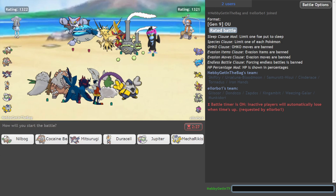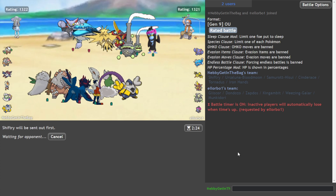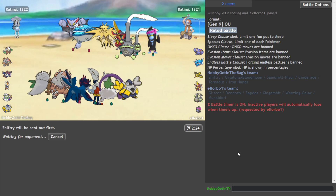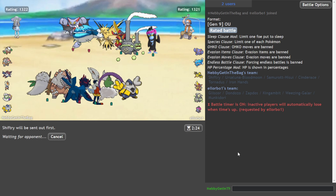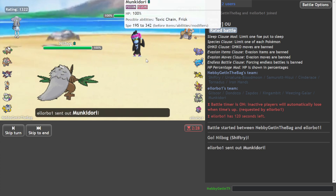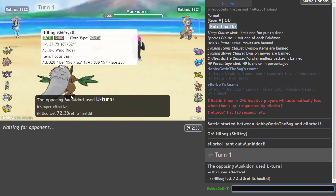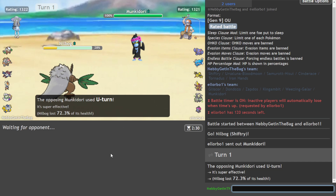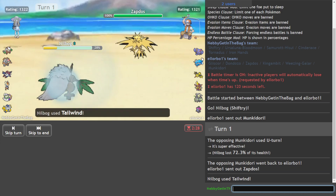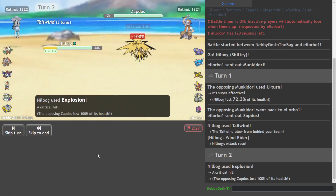Oh, what's this? This is fairly bulky. I think we can definitely do the Shiftry lead here, get rid of something. I mean the worst he does is go with like Monkey Dory or something and poison me. But we'll see. Let's find out, boys. U-turns out — no poison, thank the lord. Alright, there's Zapdos. Zero chance he's running Terra Ghost, so we may as well go boom, get rid of that thing. That's nice.